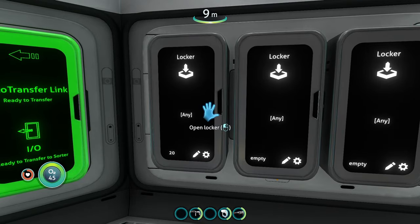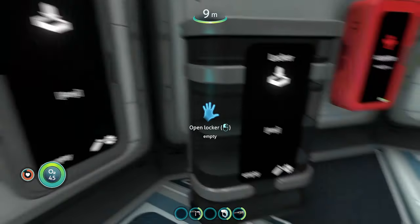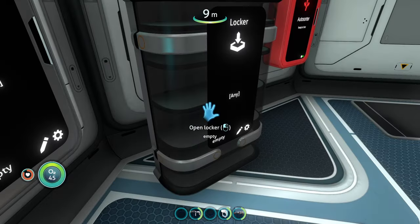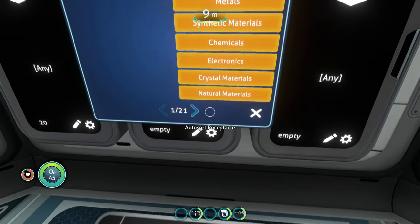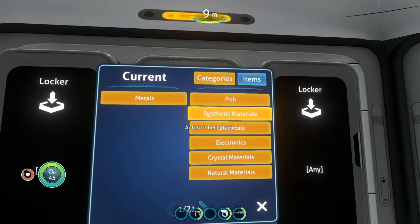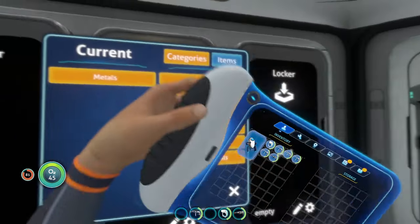Everything went to this one locker because all of these lockers are set to 'any.' But you can change that — if you hit the little gearbox in the bottom right-hand corner of the receptacle lockers, you can change what you want to go to each specific locker. So if I want this locker to only have metals, I can just select that.